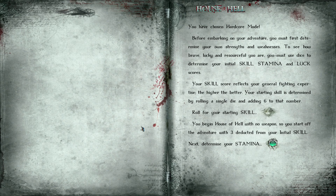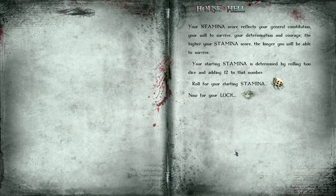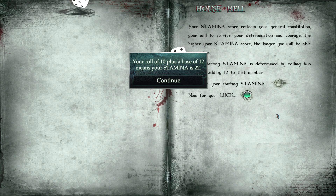Next, determine your stamina. Your stamina score reflects your general constitution, your will to survive, your determination and courage — the higher the stamina score, the longer you'll be able to survive. Your starting stamina is determined by rolling two dice and adding two to that number. Rolling now... it says it's a 12. Not too shabby.